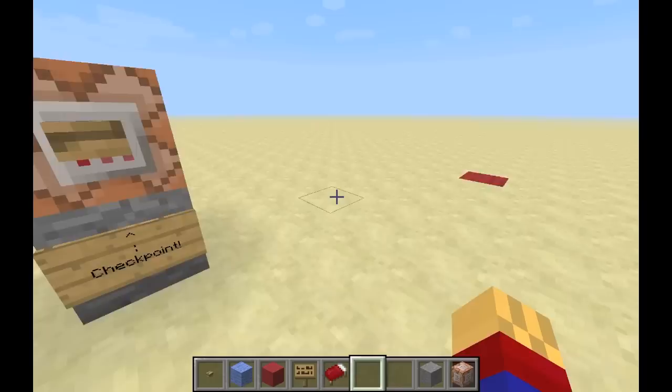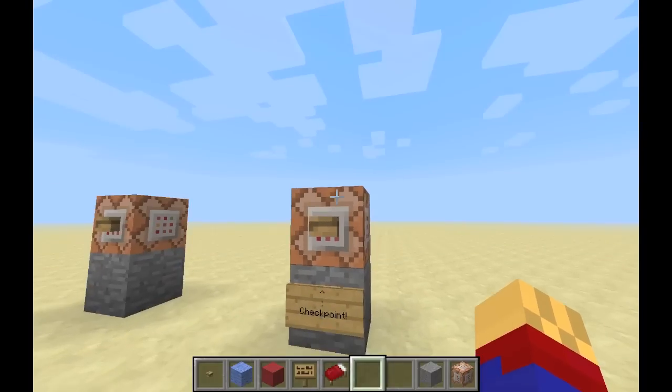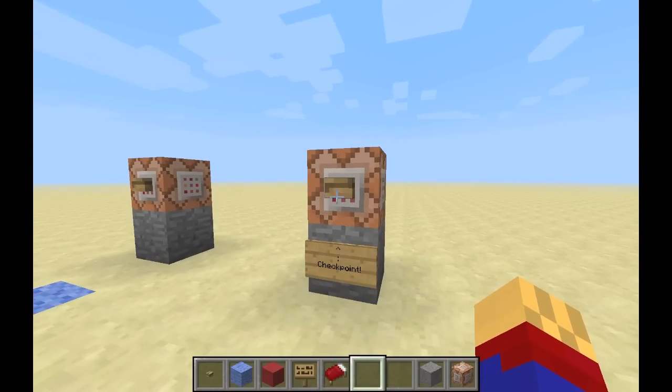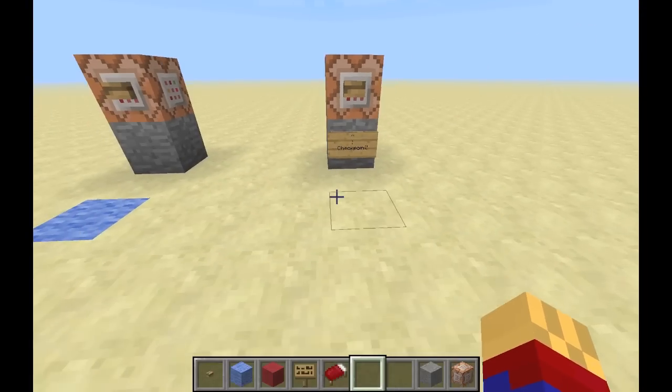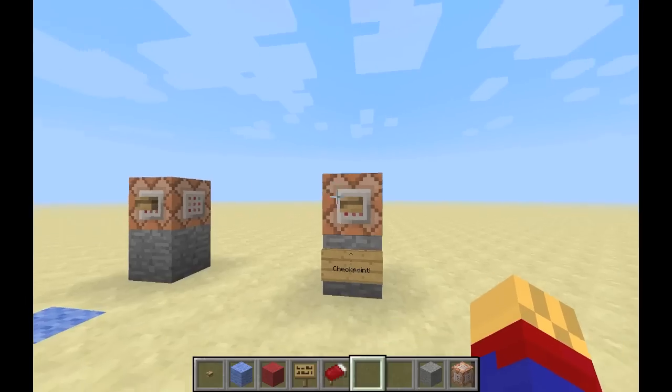Someone playing your adventure map — la da da da — sees a checkpoint, pushes the button, and then the checkpoint is set. They don't have to bother with beds, or settings being denied, or anything like that. You just push a button.